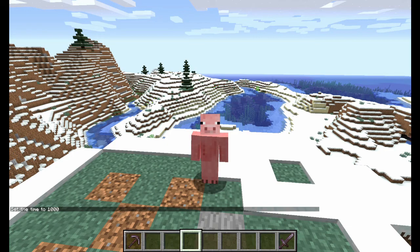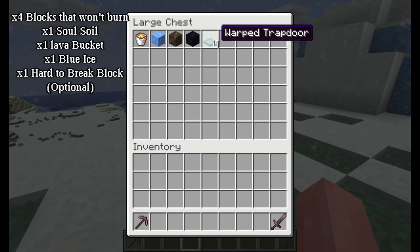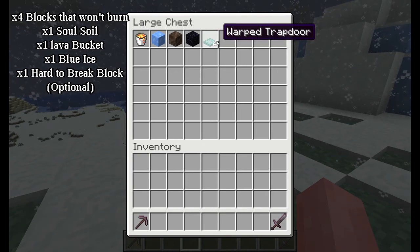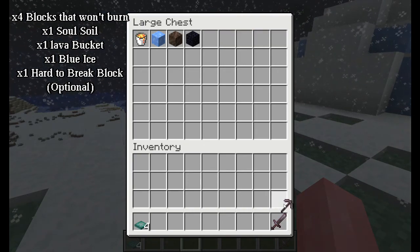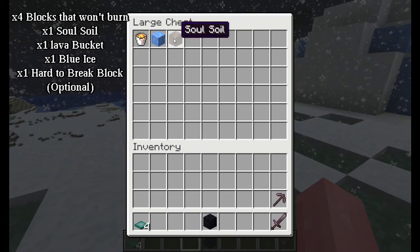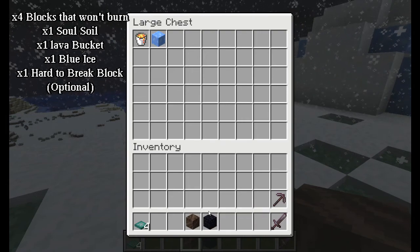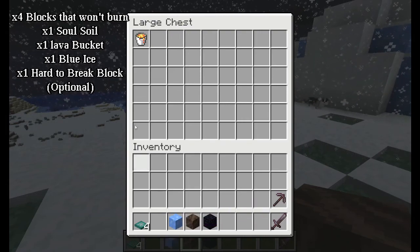This second basalt generator is probably gonna be the easiest — actually the other one was kind of difficult. What you're gonna need for this one is four trapdoors that won't burn, a hard-to-break block or honestly you can use anything, soul soil, blue ice, and lava. Those are the main things to make basalt.